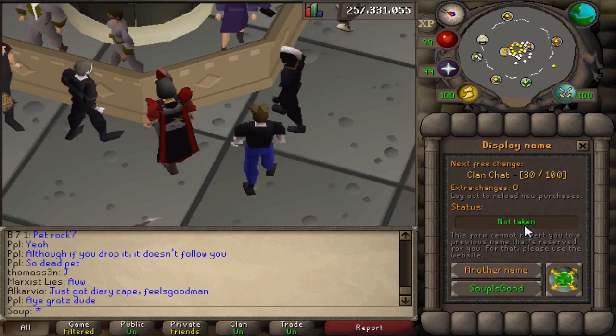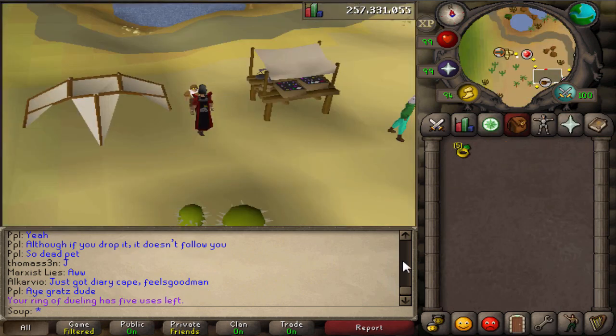There are actually name releases happening right now — I think every weekday a new letter is being released. I think today is G or H or something like that, but you can check on the main RuneScape Twitter for all that information. Yeah, nice little update there.